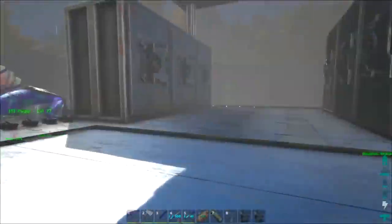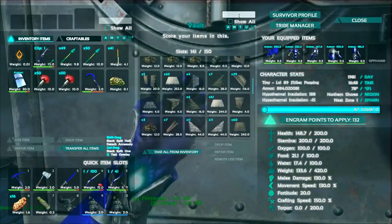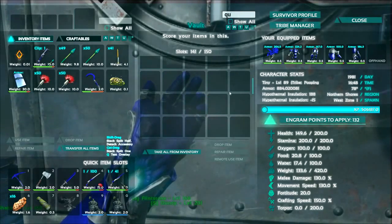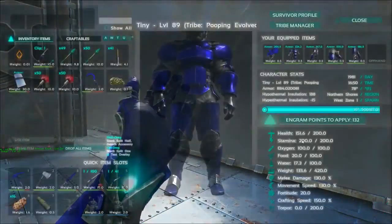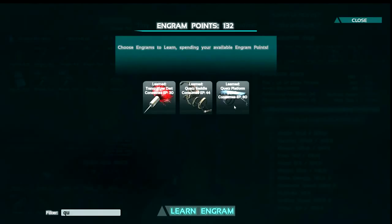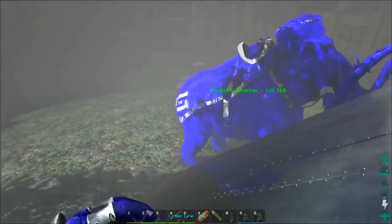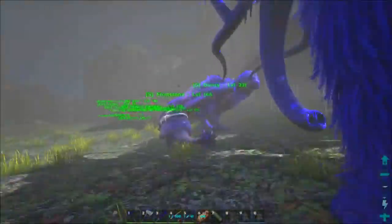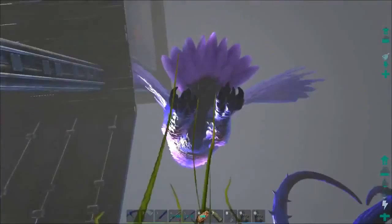Today I want to do something a little bit different. On the server we usually do building and taming, but I'm thinking about something special. Do we have a quetz platform saddle? Can we even build one? A little spoiler — we might be building a quetz platform saddle today. I want to tame a penguin army. The penguins are kind of like the dimorphodons of the sea.